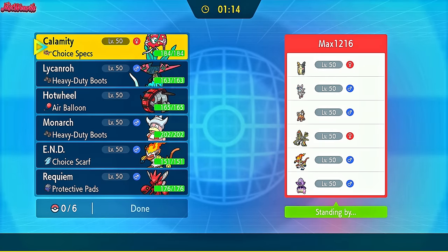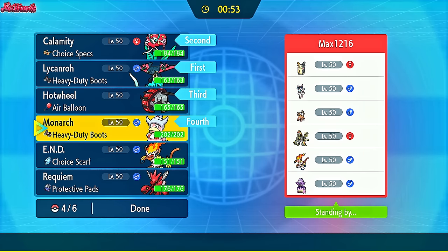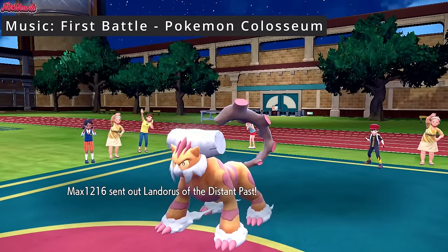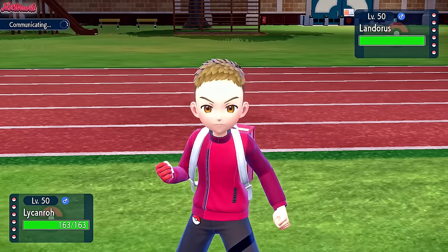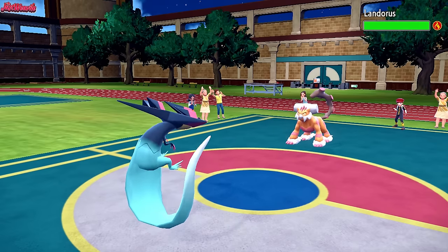Max has brought a cool team with Morpeko, Sylveon, Landorus-Therian, Kommo-o, Infernape, and Galarian Slowking. I'm thinking Dragapult lead because they might lead with Landorus and we can burn it. Scizor looks really useful this game — Swords Dance Knock Off for Slowking, Bullet Punch for Sylveon, U-Turn for Morpeko. They lead with Landorus of the Distant Past, as expected. Will-O-Wisp comes through and we burn the Landorus, which is absolutely amazing.